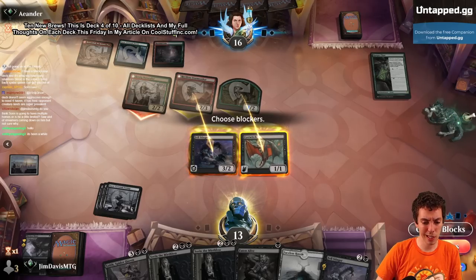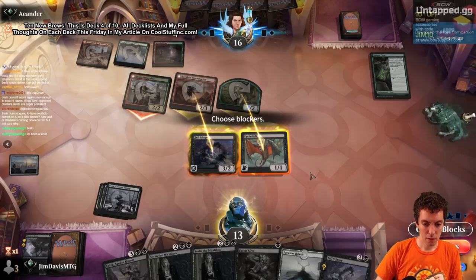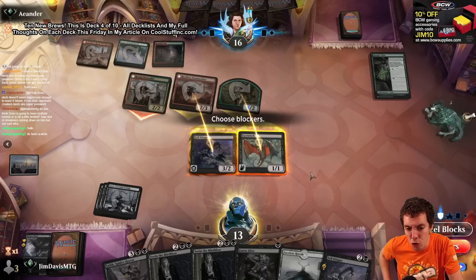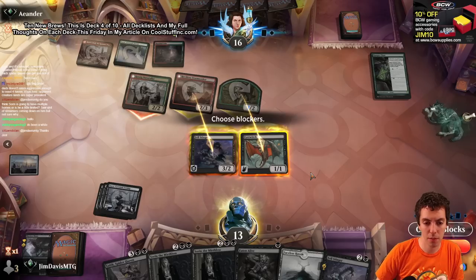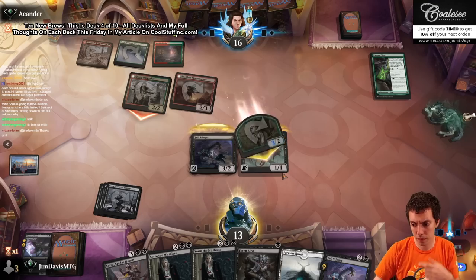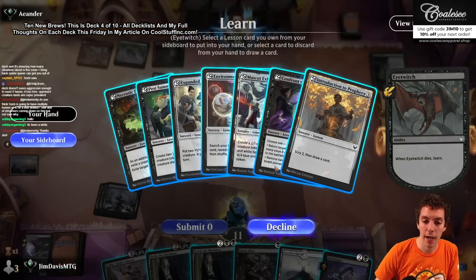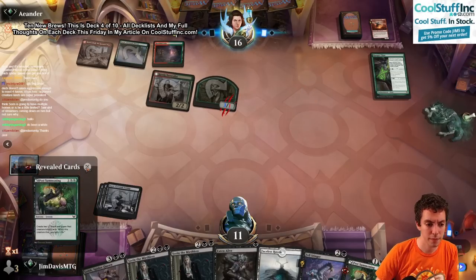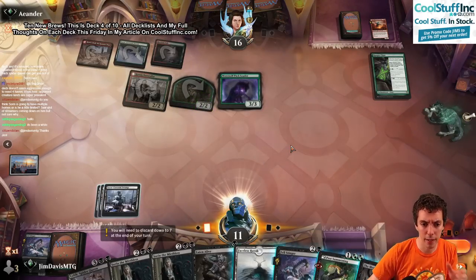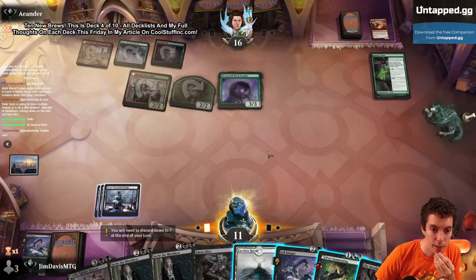We're at 11 - sick draw. We draw a Meat Hook Massacre - that's almost really good. Almost really good. Absolutely cannot under any circumstances allow them to draw a card off this. So we're just going to Pest Summoning and Eaten Alive. We get to gain a life off this. If I could draw a land extra I think it would be Massacre for 3, because they can pump things up which is kind of awkward for us. We kind of need lands here honestly.